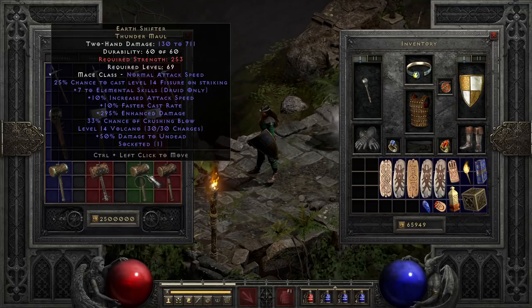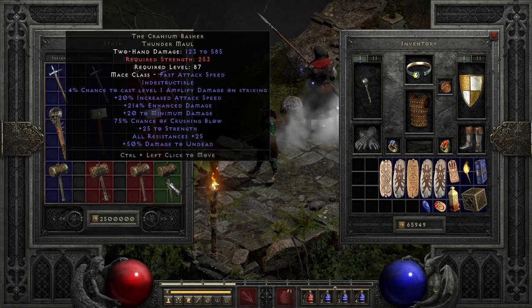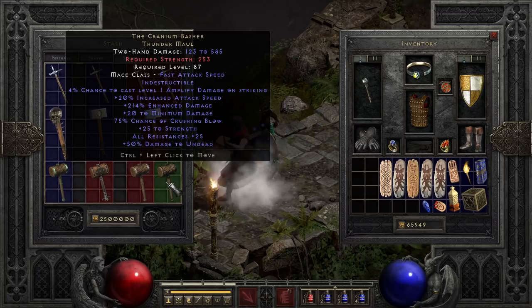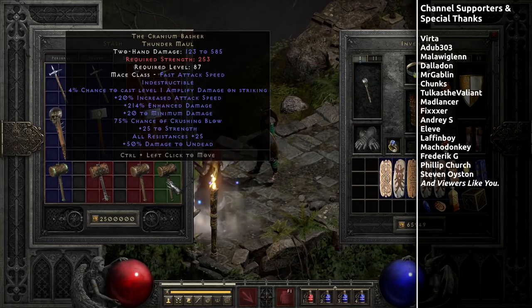It is worth noting it does not come with that socket in it — I put it there since I used this one, though I did clear out the rune so the stats were more clear. And last but not least is the Cranium Basher, which takes the other approach to dealing with physical immunes by casting Amplify Damage on striking. It throws on some attack speed, boosted damage, and strength, but more importantly has a whopping 75% crushing blow and an okay 25% boost to resist. Being indestructible again works against this weapon unfortunately since you'll never find it ethereal, but it can be a fun weapon for punching through immunes for a Maul user. Generally I would prefer Windhammer and Earthshifter over this most days, at least as far as the uniques go.